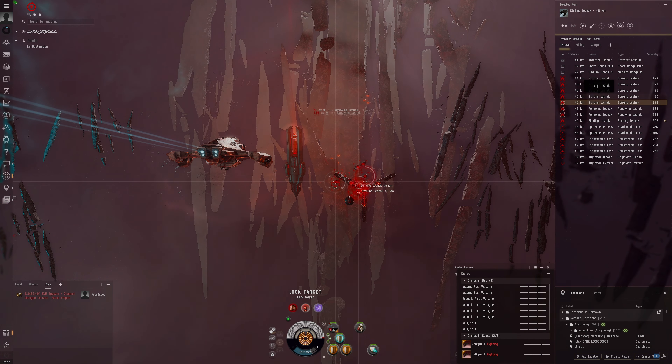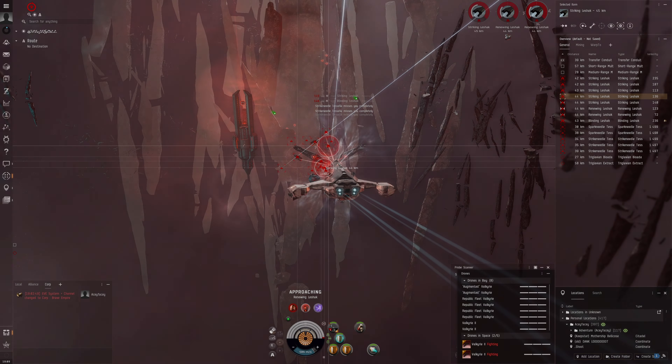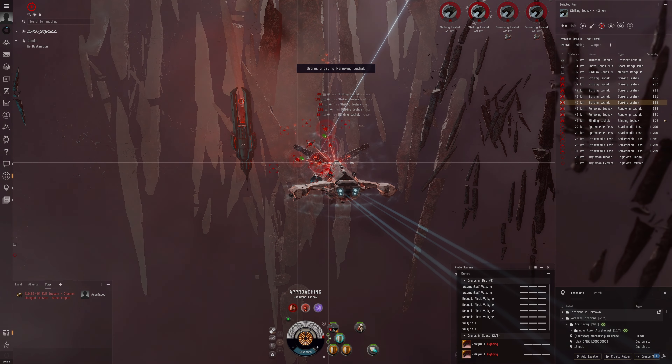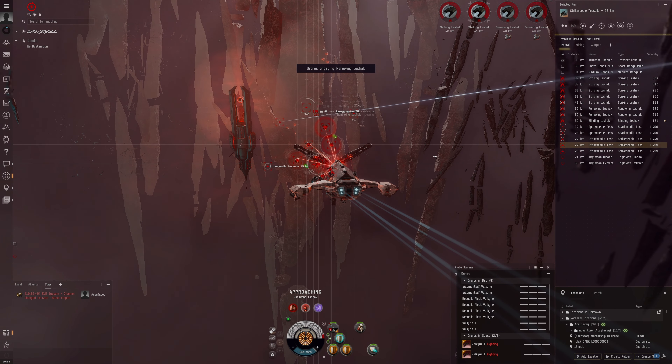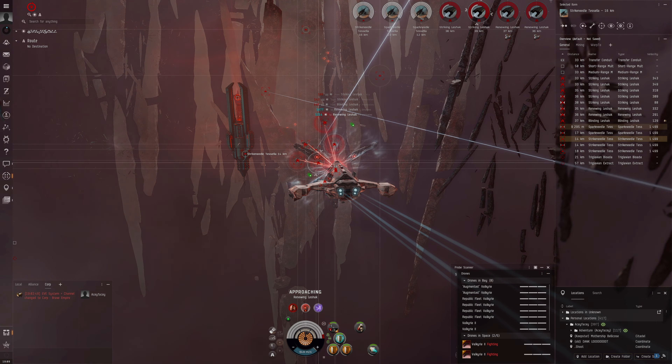Okay, deploying drones. The Vlashax is making a lot of noise — let's turn down the volume a bit. Going for the rogue drones first because they are going to be causing problems.